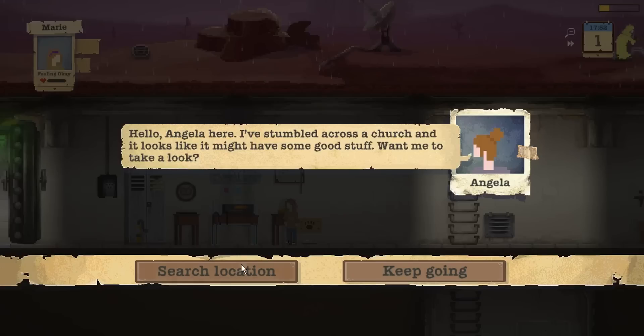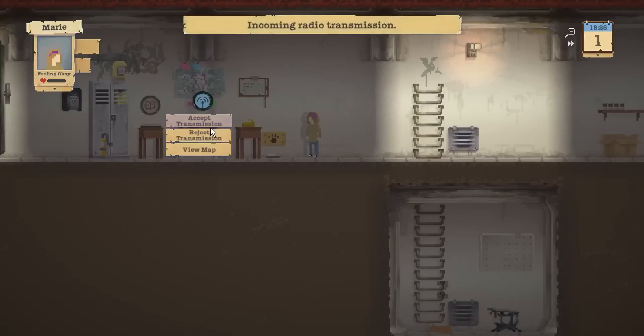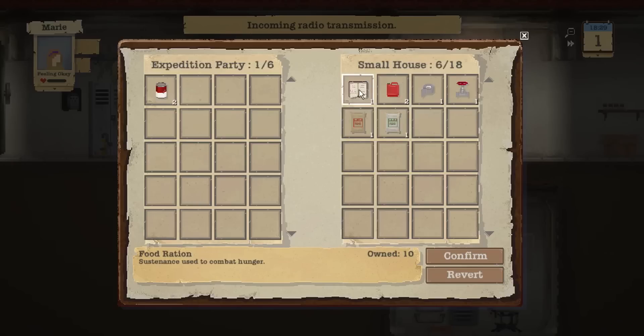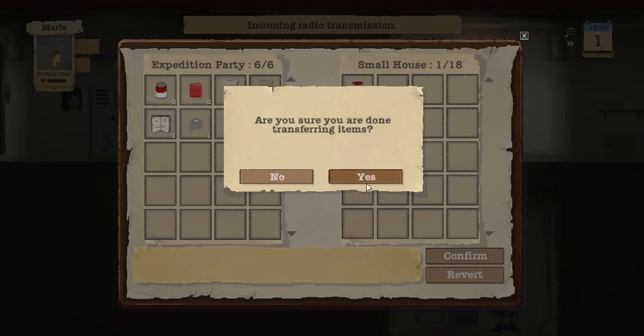Marie's going to answer this. Angela's found her location — she's going to search that as well. Transmissions left, right and center. So this is the stuff we found in the small house: limestone, sand, a valve, fuel. Food and fuel are the two main ones we need. You can only carry six items. I'm going to take these building supplies, a book for stress reduction, and some duct tape. The valve's probably worth a bit more when traders come around.